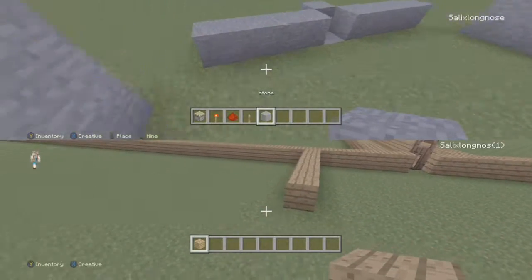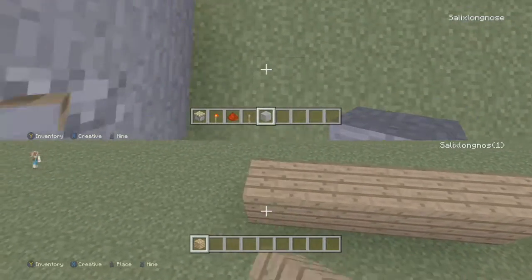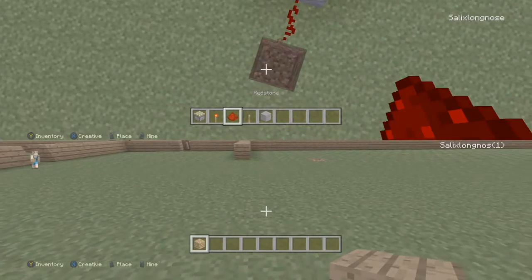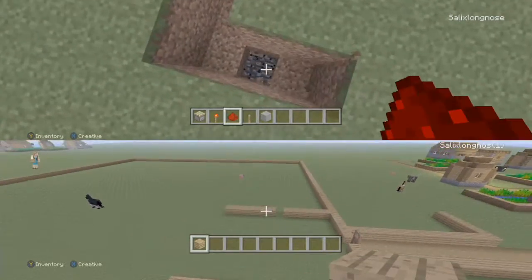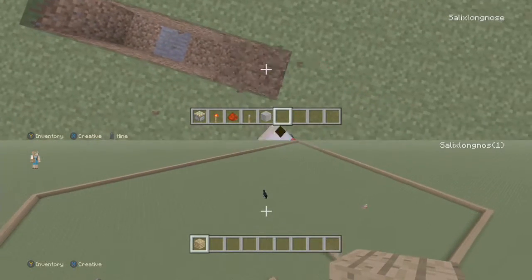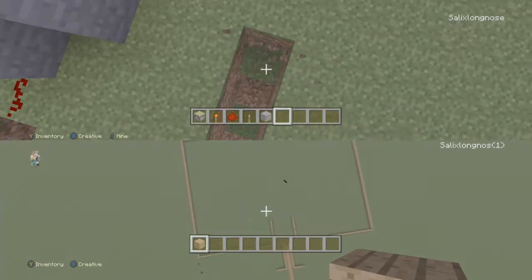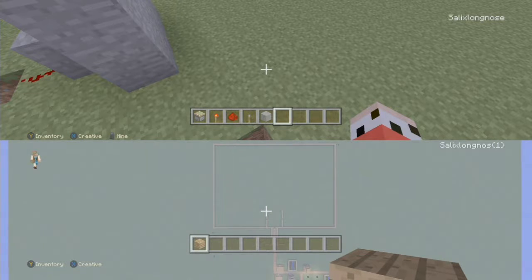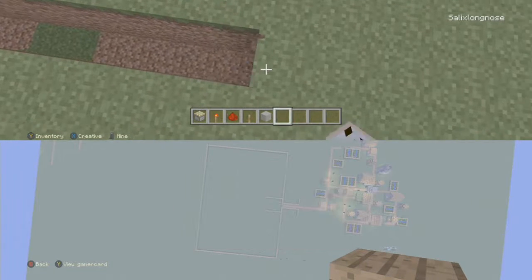Then just do the same on the other side of course. Then place the levers down in the middle. You have to make quite a big hole, but I'm not gonna do that yet so I can show you how to do the redstone. Then just make it go quite along. Yeah, this is gonna be big. That's good — but the one thing is it's a perfect square. I'm gonna do the squares.